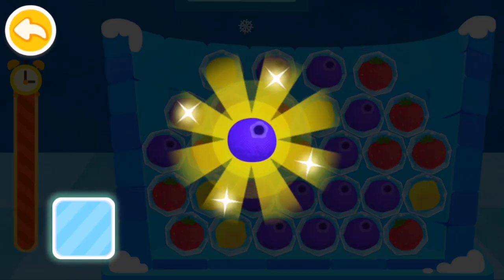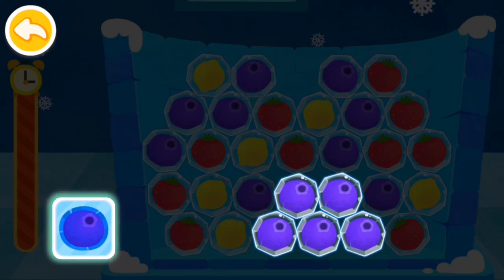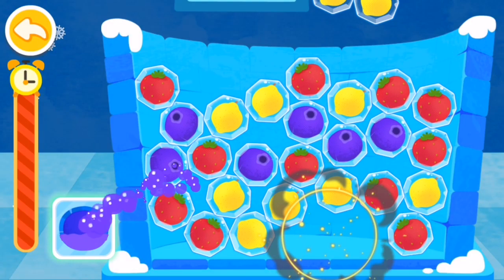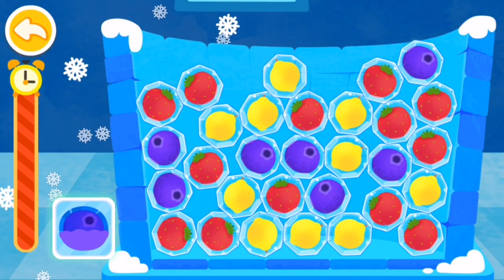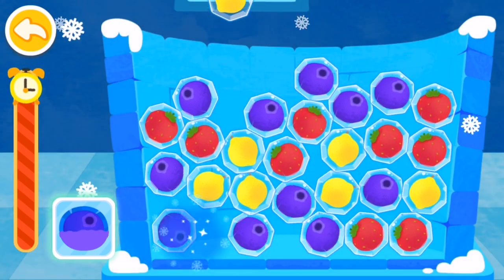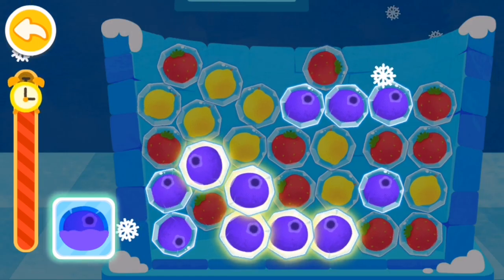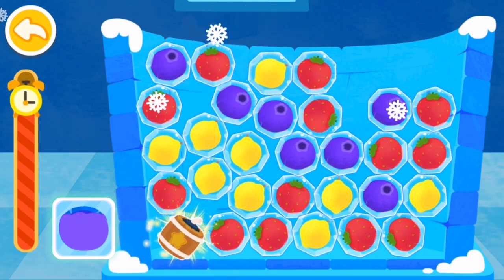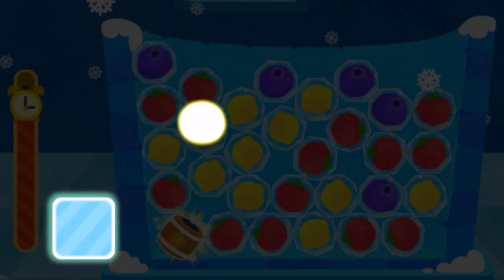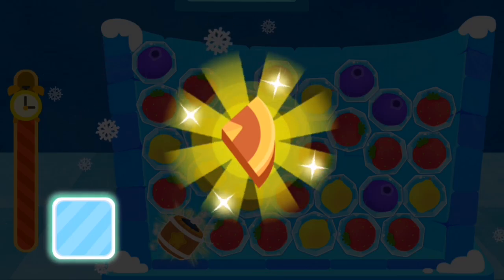Let's collect blueberries first. Connect five fruits of the same color to turn them into a bomb. Tap on the bomb to break up the surrounding fruit ice cubes. Wow! You've removed so many fruit ice cubes. All the fruits collected have turned into a fragment of a hero badge.